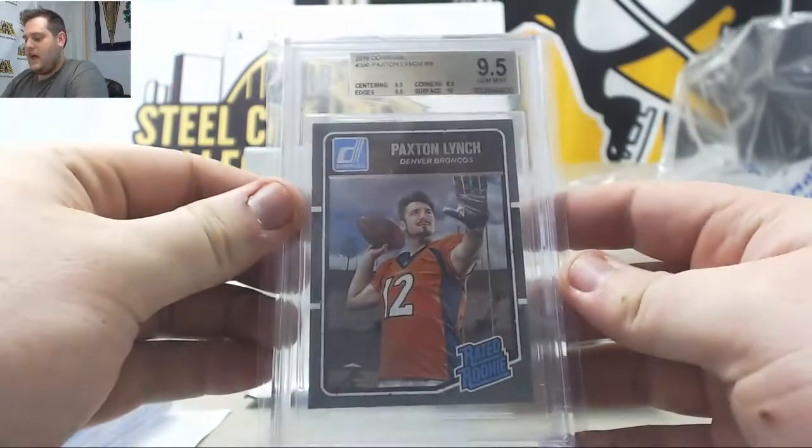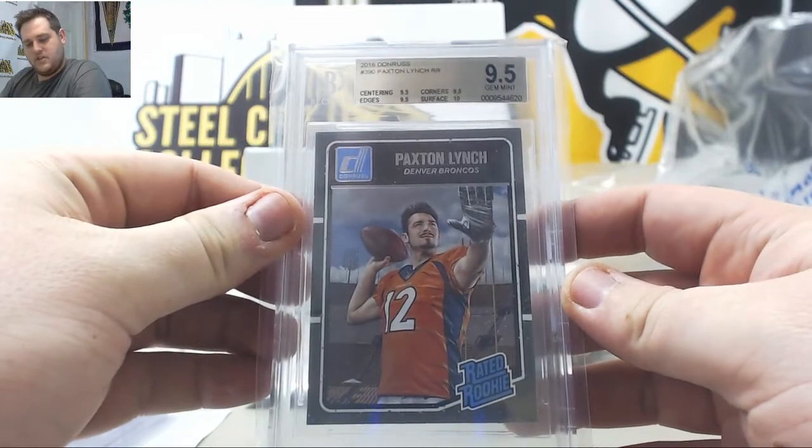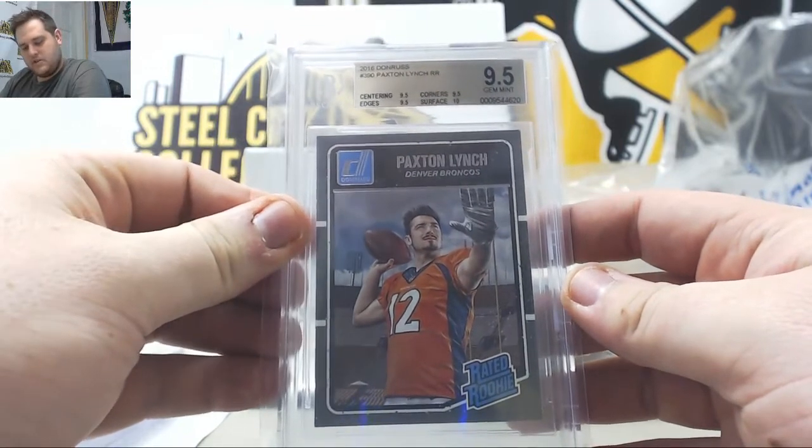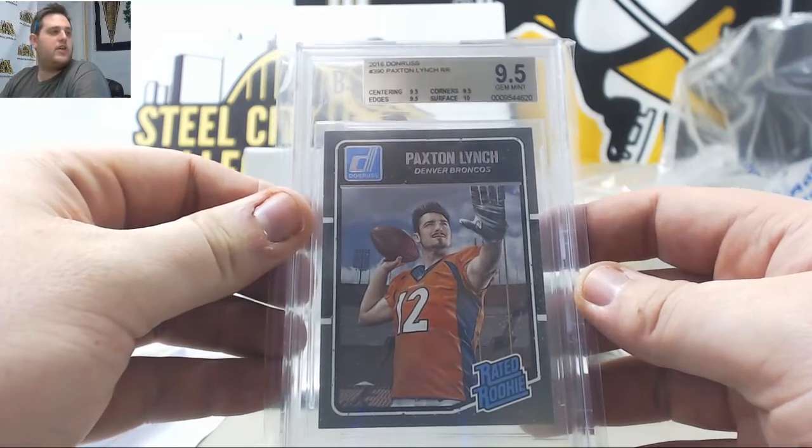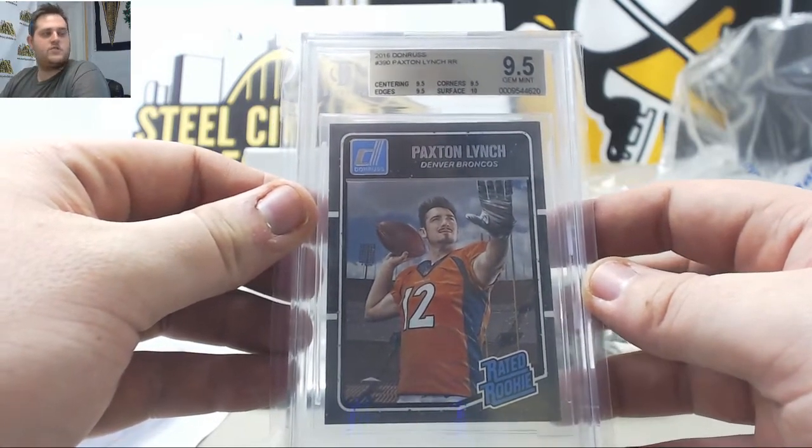2016 Donruss rookie, nine-five Gem Mint Paxton Lynch going to the Denver Broncos. Perry W will take that — Perry W is going to get that Paxton Lynch rookie.